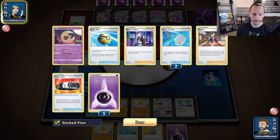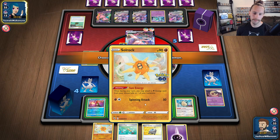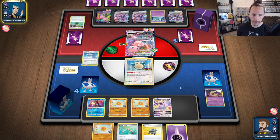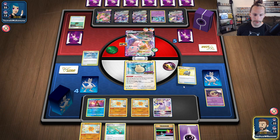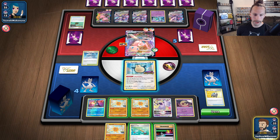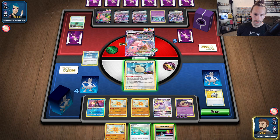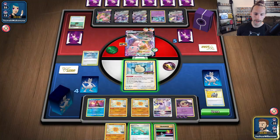Let's see — we got a Lunatone. What do I put up? We put up Snorlax. We're going to grab the Rescue Carrier so we can grab that Lunatone back. Go ahead and add the energy — we've got enough to do some stuff. We can always get some damage off, but they can always take out the Lunatone or Snorlax.